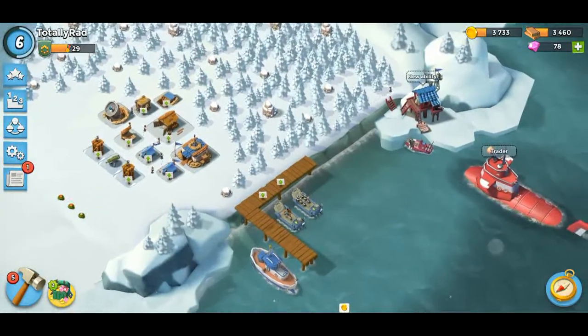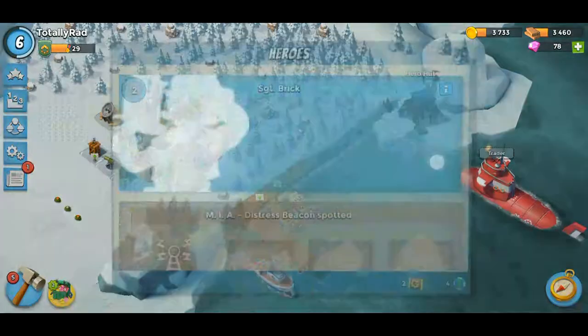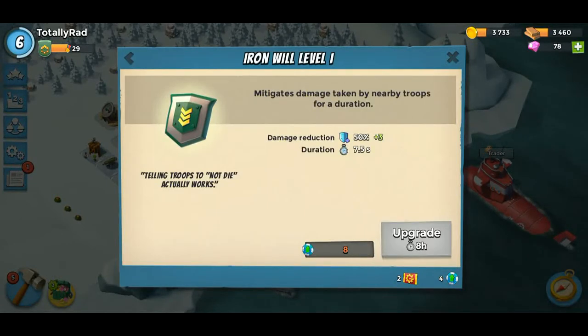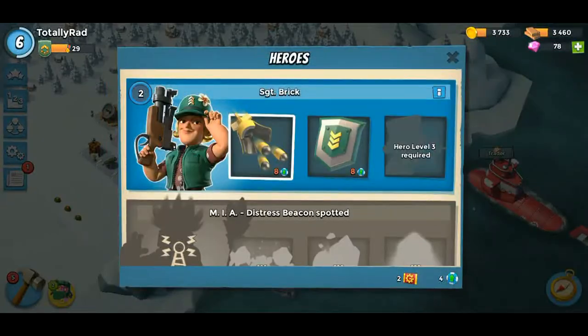Last time I started an upgrade for Sergeant Brick, so let's see what she got. A shield — what does this do? Info says: telling troops to not die actually works. It mitigates damage taken by nearby troops for a duration. Damage reduction: 50% for 7.5 seconds. Okay, so it looks like I have a choice.